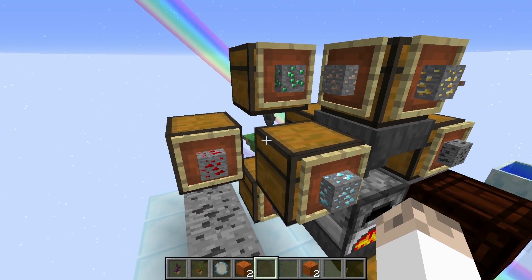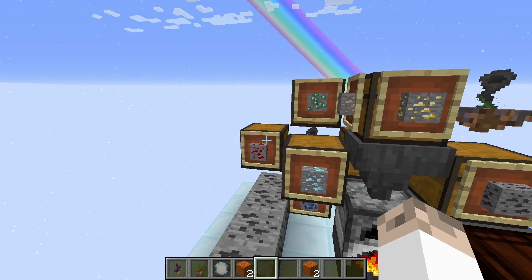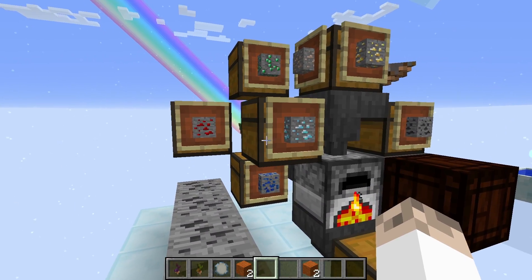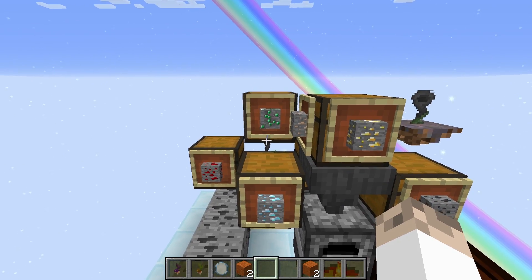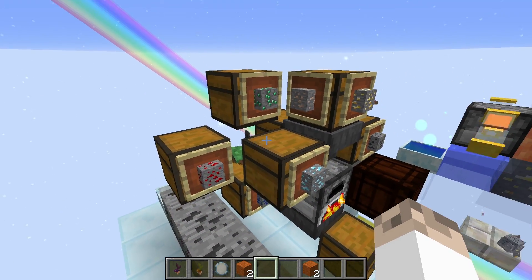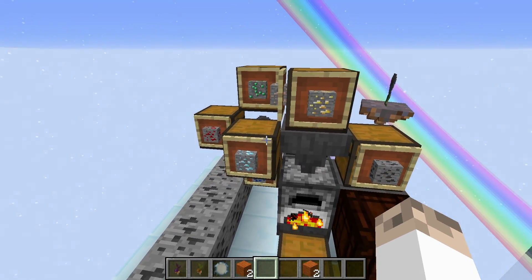We've got a floating hopperhock in the middle and each of these chests here holds emeralds, redstone, diamond, and lapis, with an item frame on each chest. For those not too familiar with Botania, the item frames tell the hopperhock where these items go and nothing else will go in there. You can see we've only got diamonds in that one and only redstone in that one.